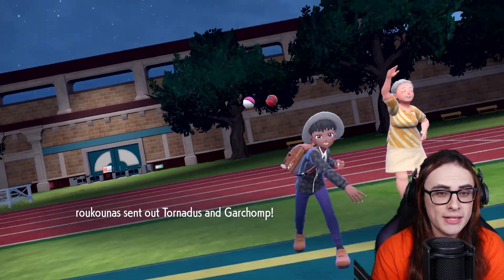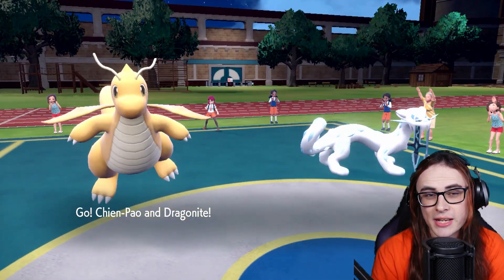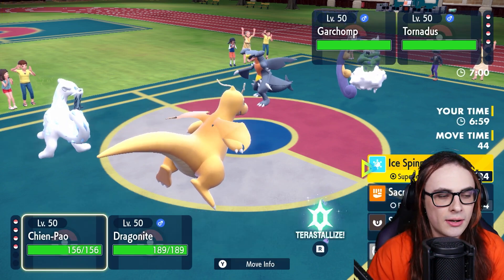Garchomp leads with Fluttermane — pretty obvious. What I'm going to do instead is actually just nuke the Tornadus. Actually no, I don't think I'm going for that. What I'm going to do instead is go for Protect here, and then I'll Terastallize. I'm Terra Normal actually. Oh okay, then I can actually make a different play.